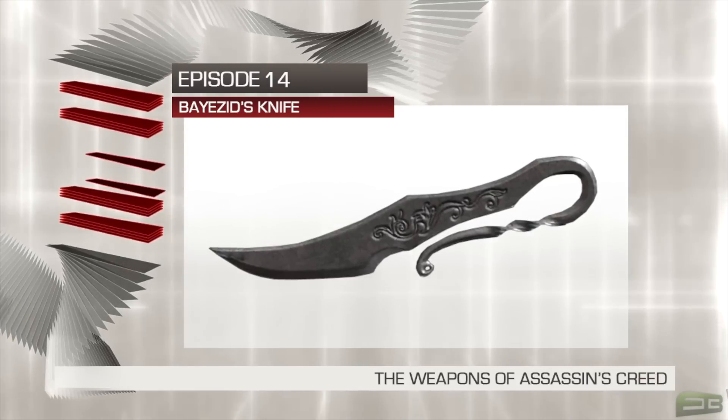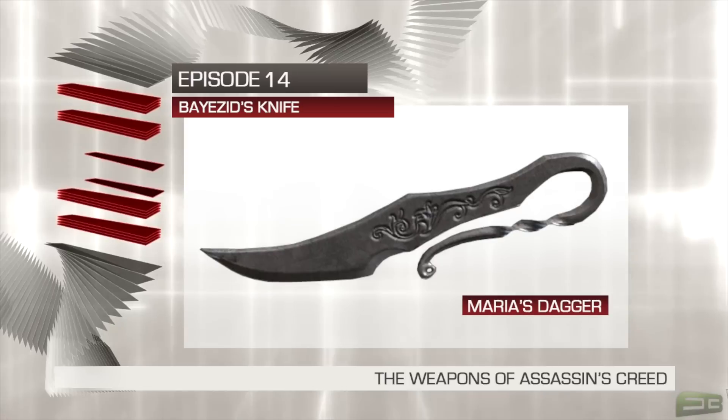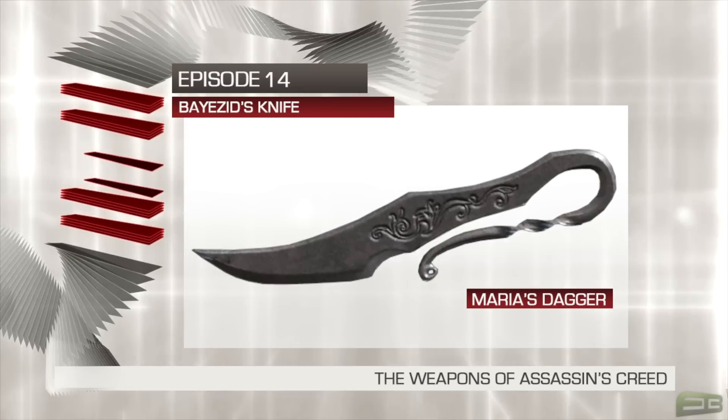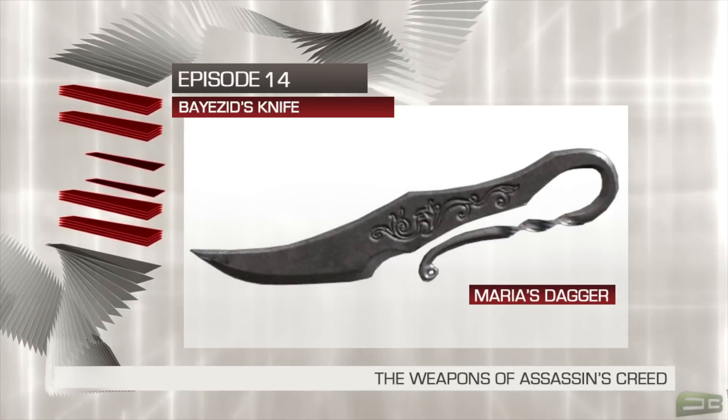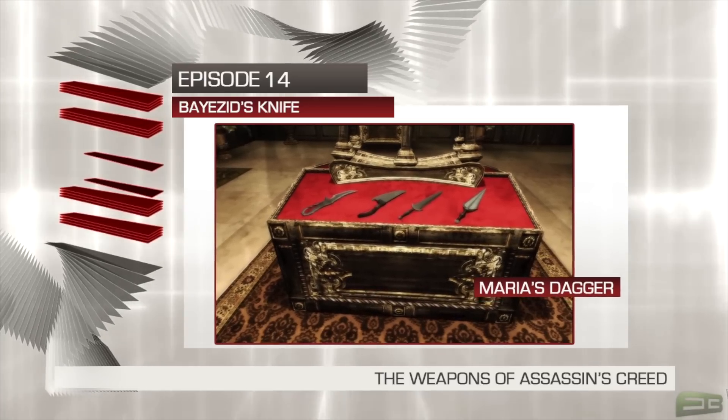The same blade appeared in the previous title, Assassin's Creed Brotherhood, but was called Maria's Dagger. In-game, Ezio was granted the weapon upon completion of all the courtesan challenges in Rome during the 16th century. He could locate it at his hideout on the dagger rack after it was unlocked.